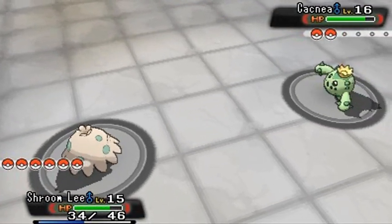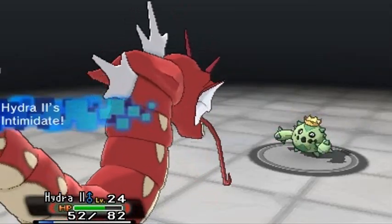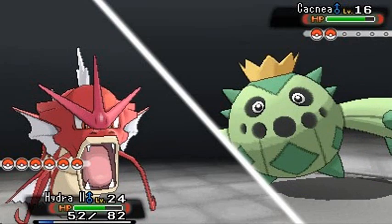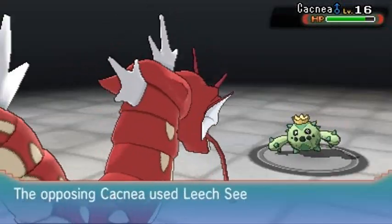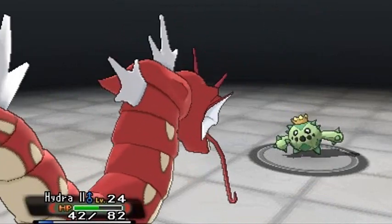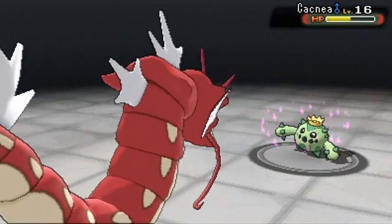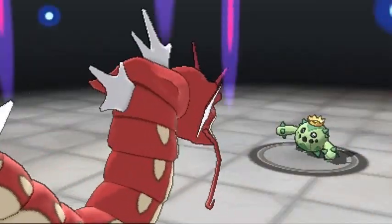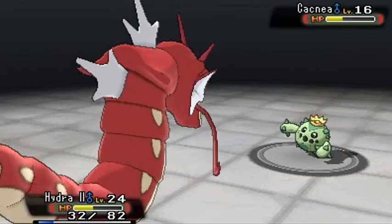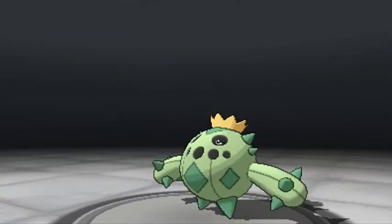Switching to Hydra number two — this Cacnea has a Grass-type moveset that's outclassing my Shroomlee for now. Hydra's Intimidate kicks in but Cacnea keeps using Sand Attack to blind us. Using Dragon Rage repeatedly, getting sapped and blinded the whole time. Finally landing a Bite attack to knock out Cacnea — don't mess with Hydra!